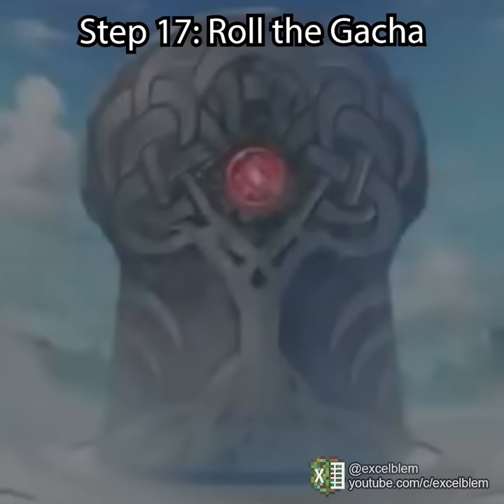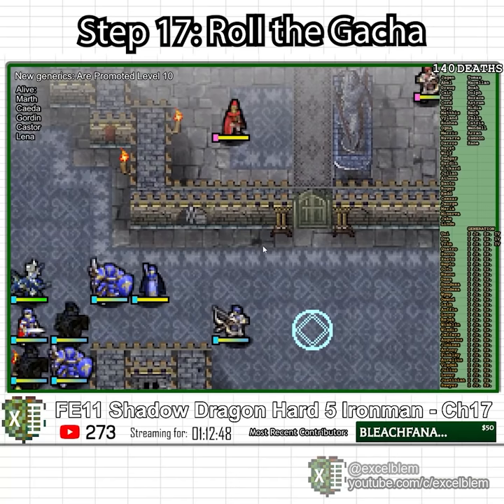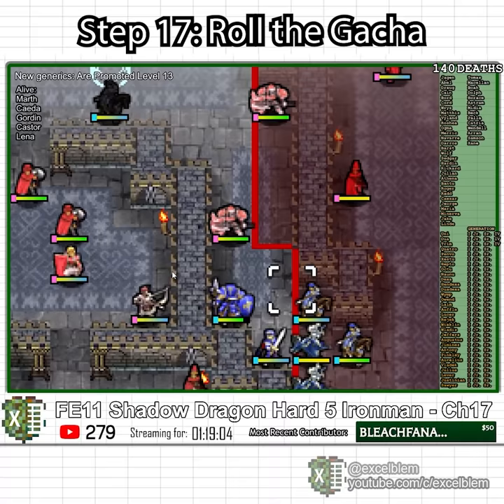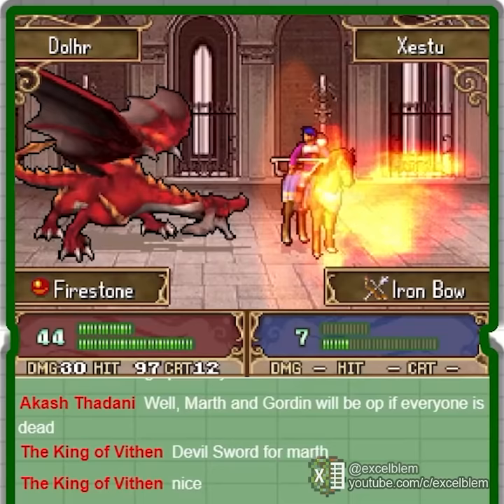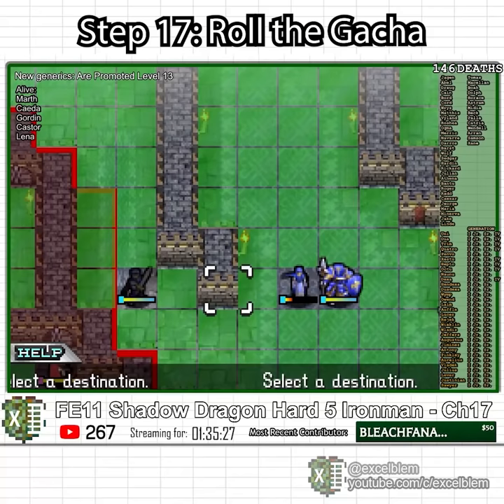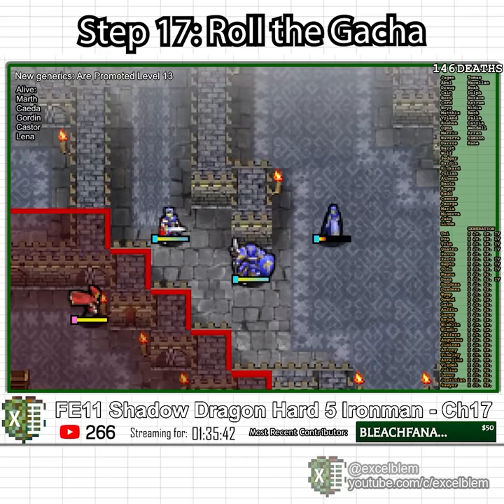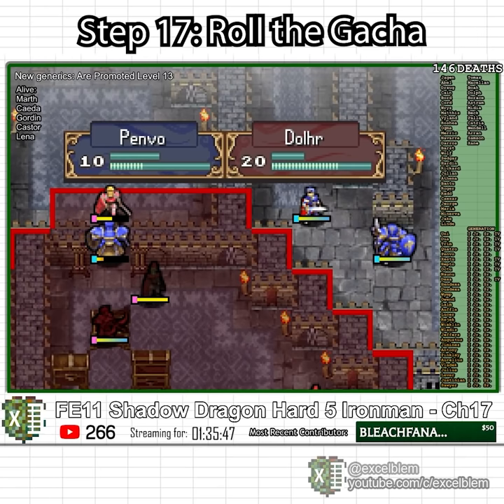In Chapter 17, I roll the generic gacha and pull Pendle IV — a level 13 general with 25 defense — which is good enough that I'm considering keeping him. I warp Caster into the throne room to take out the Storm Bishop and snatch a VIP card with Gordon. I mobilize my generics into a hit squad to take out two thieves, and they manage to secure the warp staff at the low cost of their lives. I accidentally put a unit into range of a killer bull archer, so I reluctantly warp Pendle IV into the hallway to block the attack — and he dies, though the fact that he died for a purpose is notable for its rarity.